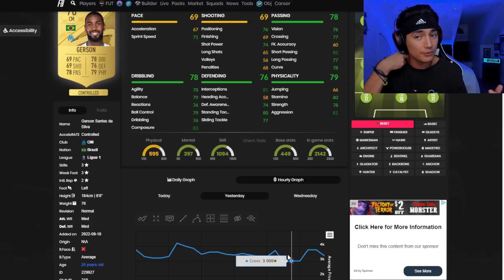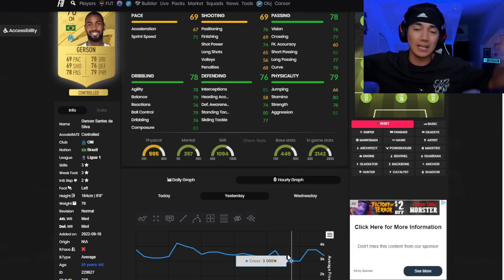We did that today on Thursday — we had rewards. We had marquee matchups and that supply made quite a few cards go down. I bought Oscar for seven K, went and played a couple of drafts, had them listed up for nine K, and they all sold.